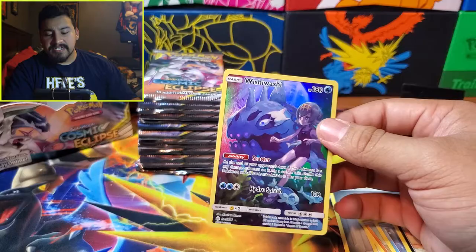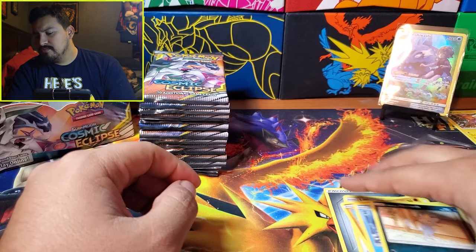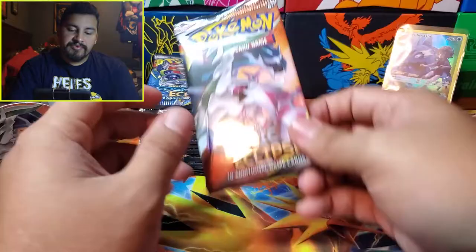This is one I do not have. I think the character cards I'm missing are Hiplup and Wishiwashi — now that I have Wishiwashi. There's one more I'm missing to complete the full set. I can't remember at this moment; it might be the Magnemite one.